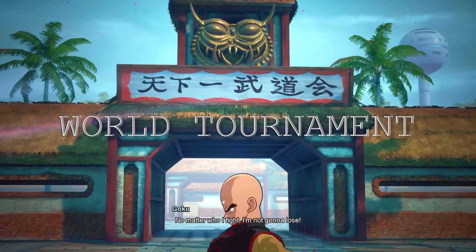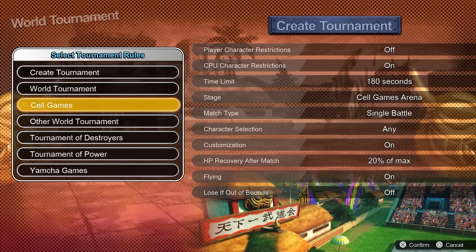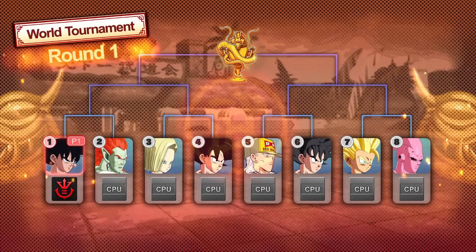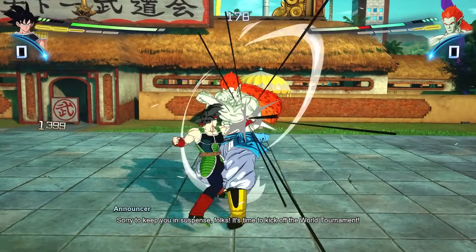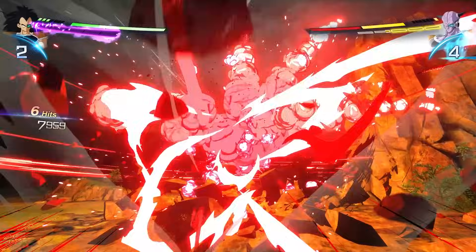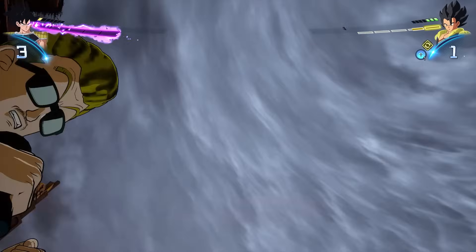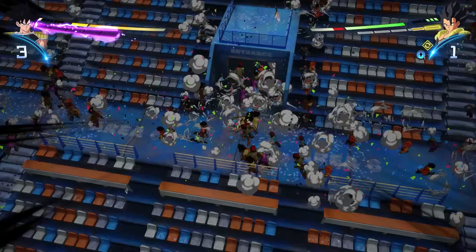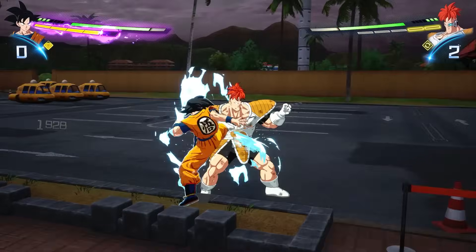World Tournament is pretty basic — you can either create a tournament with custom settings of your own, participate in online ones, or choose from a few pre-made themed tournaments from the anime. I really like the tournament mode here, mostly because I liked hearing the commentary from the themed tournaments, such as from the announcer in the World Tournament, from Cell in the Cell Games, or Yamcha in the Yamcha Games — even though they commentate on fights they themselves are involved in, which doesn't really make any sense. It's also really nice to play in the tournament's stage map and see the crowd flee when you pull off a super or ultimate, opening up the entirety of the stage. It feels so true to the anime, and really immersed me in playing.